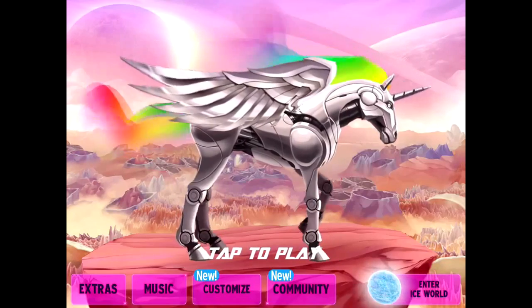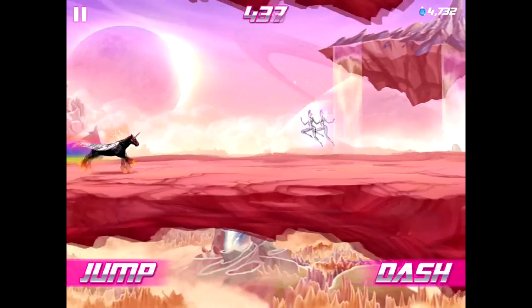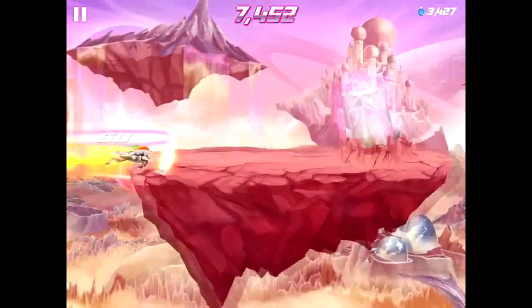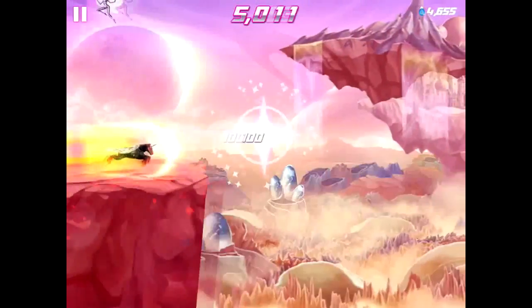At its core, the game is pretty much the same as the original. You have a jump button and a dash button. The dash is needed to take out stars and other enemies, as well as give you a boost if required. You're also able to double jump, and dashing resets your jumps as well.